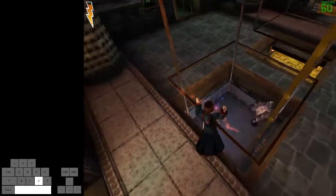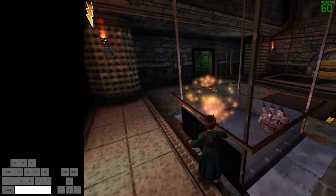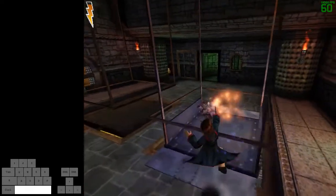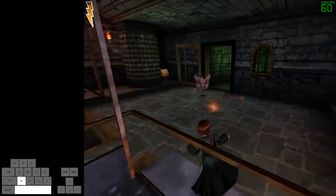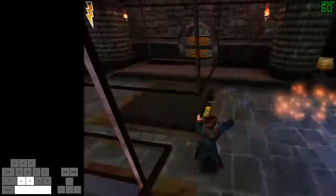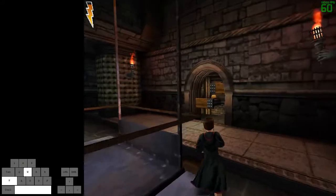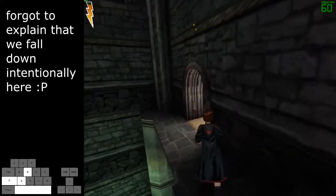With these guys, the strategy is: you wanna wait till those doors go down and just hit them each into the holes. You can't get them all the way in because your spells don't go far enough, so just do something like this. Now your spells can fizzle on those iron bars, so be careful there.